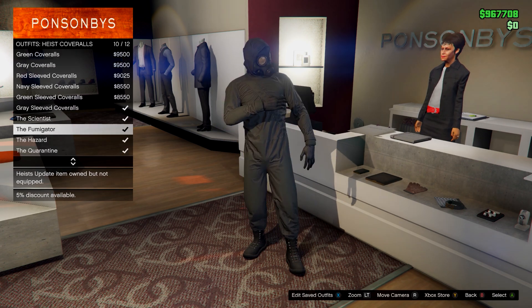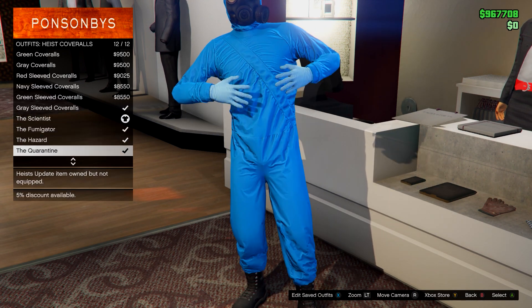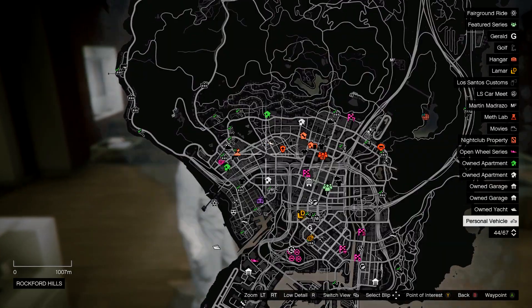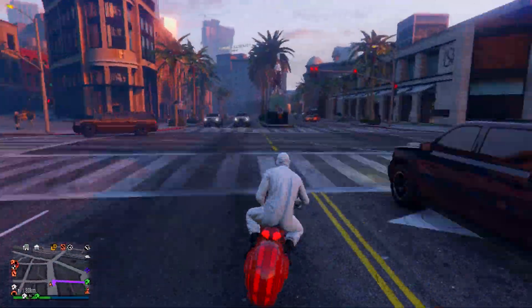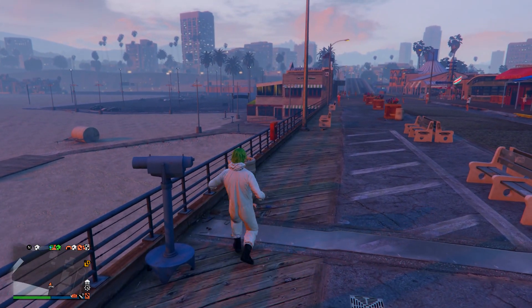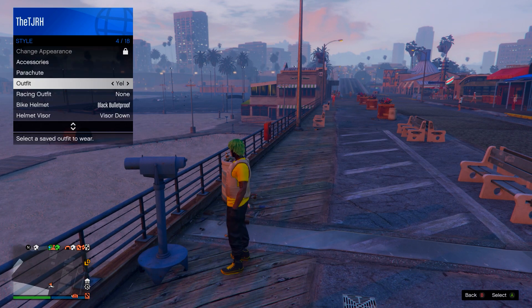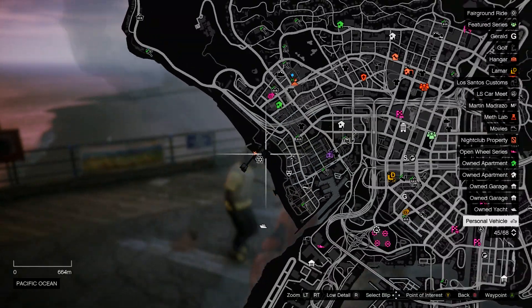Then go down to heist coveralls on outfits and equip any of the last four — any of these with a gas mask. After you do that, go to the telescope on the pier. At the telescope, run by and spam right on the d-pad and you should be standing still. Open your interaction menu, go to style, equip the outfit saved in the clothing store, then walk away and everything should merge. Then go to the mask store.